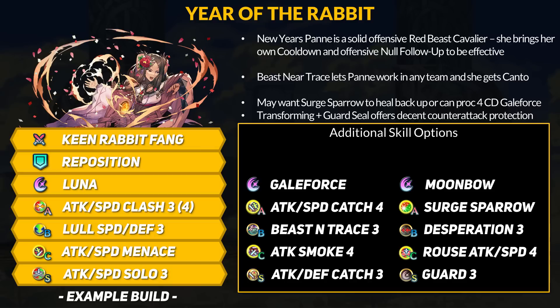A Near Trace or contest skill would be great too. Luckily on this banner, we have the new Beast Near Trace 3 — Near Trace console with the ability to transform at any time. That's a solid perk for Pan since cavalry beasts are pure initiators. If you just want defensive perks, you could also use Attack Smoke to get follow-up denial for the enemy phase. Mana C skills are great and rouse buffs work too. Keen Rabbit Fang does work on either phase.